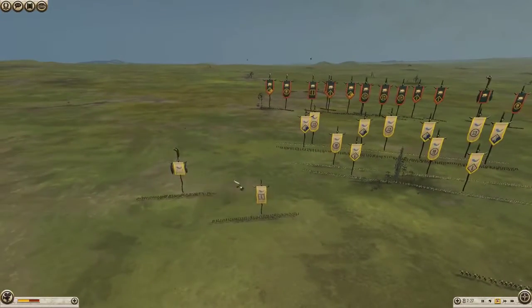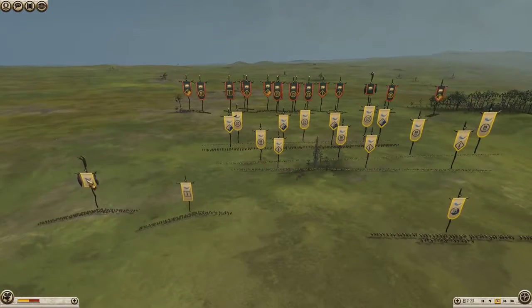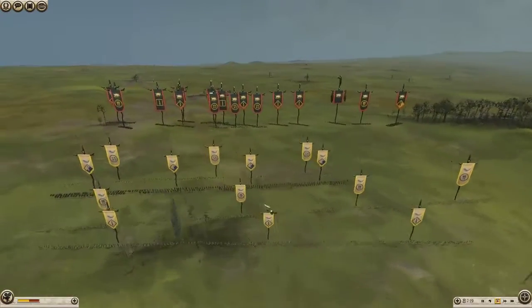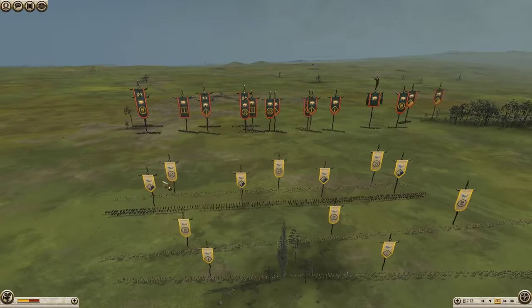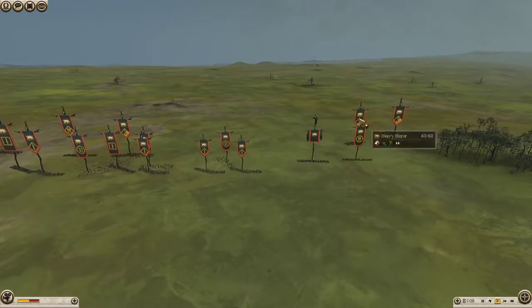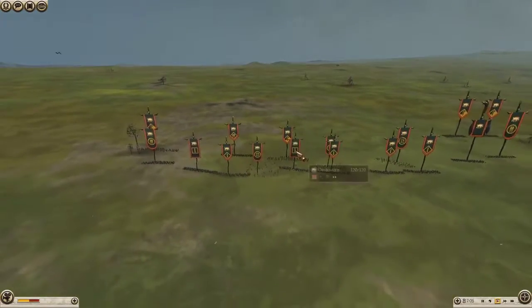Bobby has chosen to get his flanks very heavy with the Osworn, and keeping these Mighty Horse for a nice little charge through the middle, I'd say. TJ sees that and tries to get his cav around the front — he's got one there anyway to protect the front.